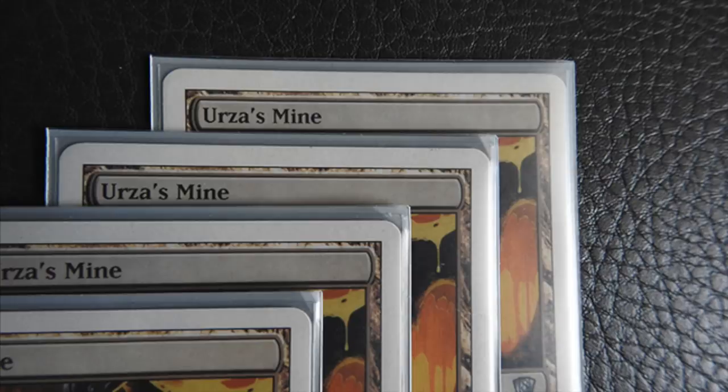What if I told you that Yuya Watanabe's sponsor decided to post his sleeves? Yuya obviously believes he's innocent, so he posted his sleeves, and of course it was evidence that he didn't cheat. Except it was not.